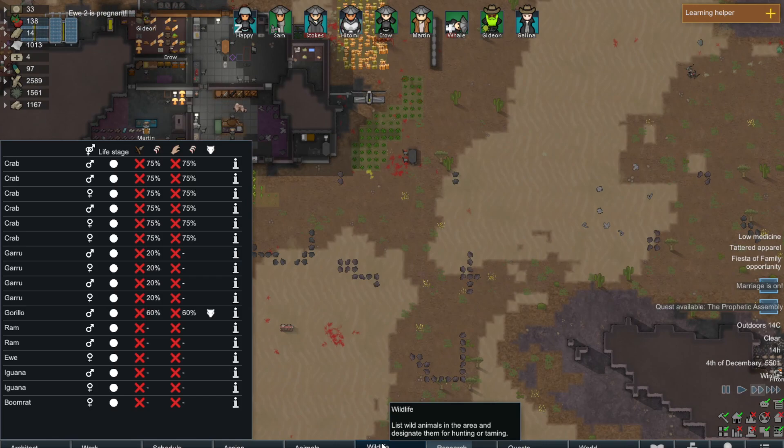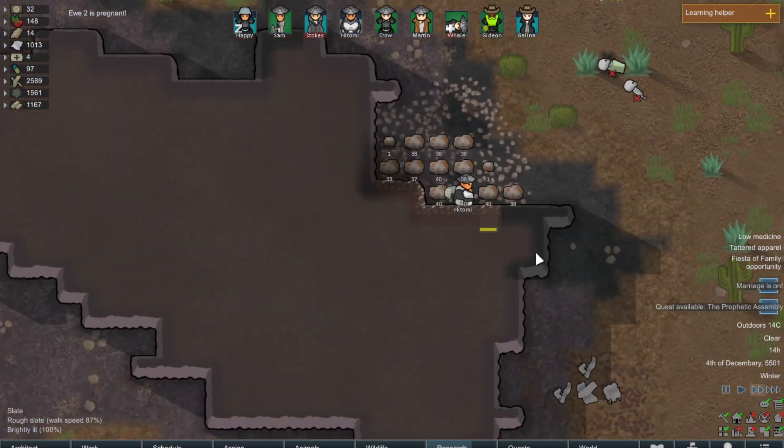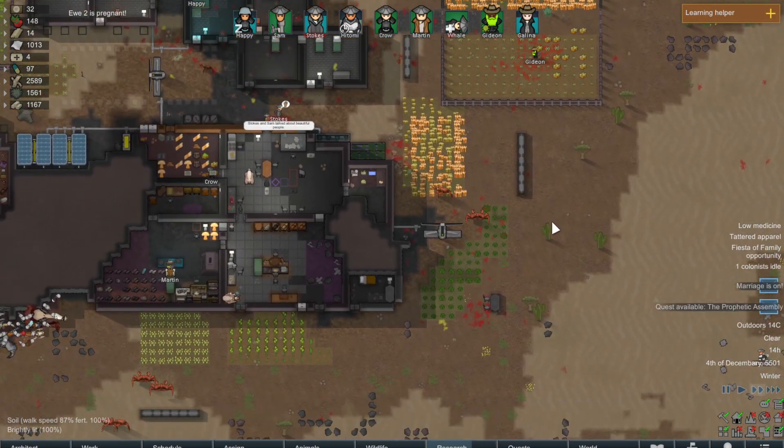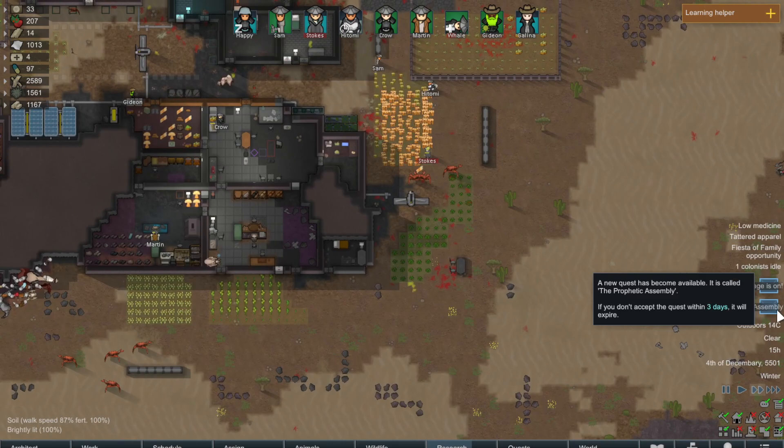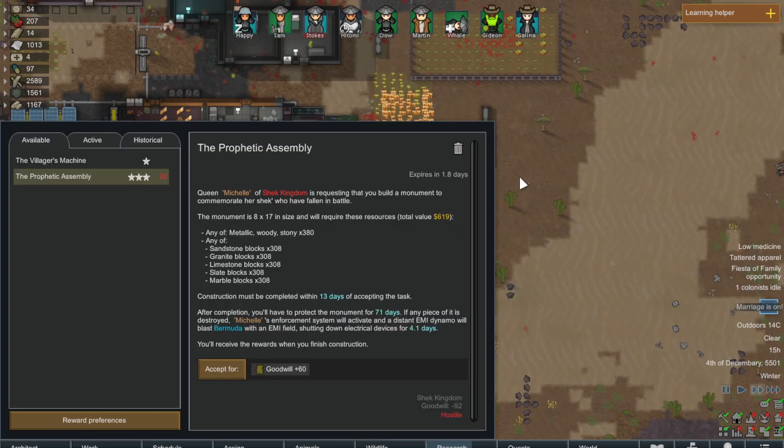Wildlife — don't have to worry about anything. That's good. We've got all this steel here. How much steel is here? 400. I would like some goodwill from the Shek Kingdom.